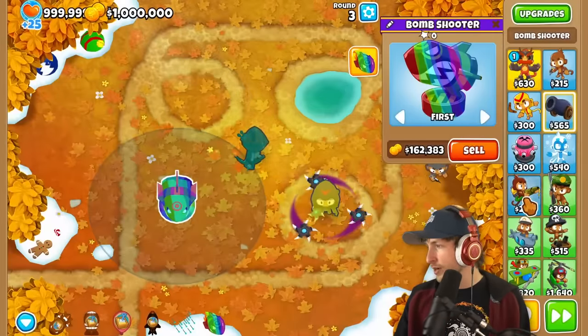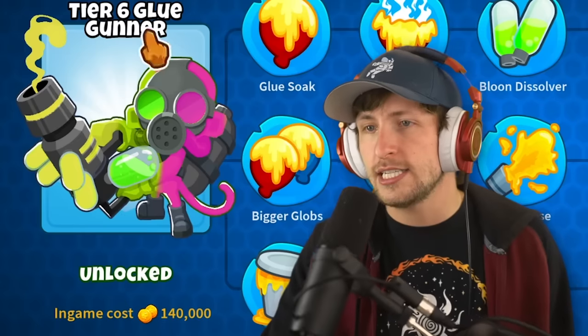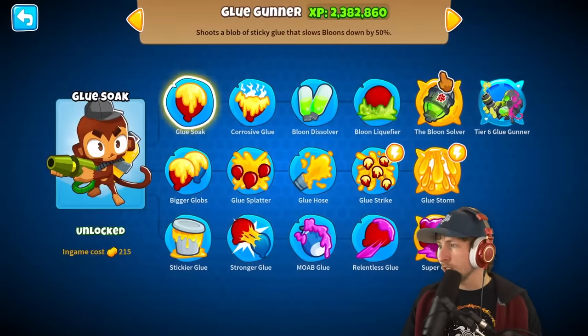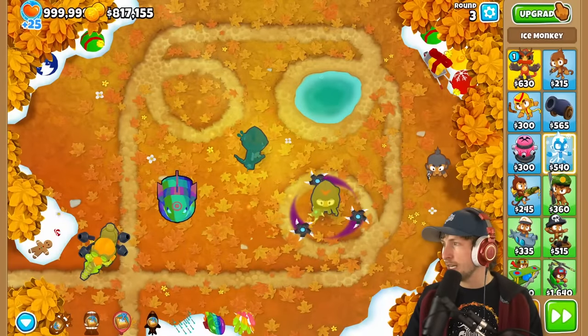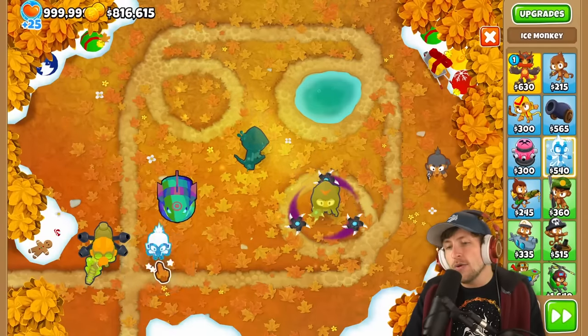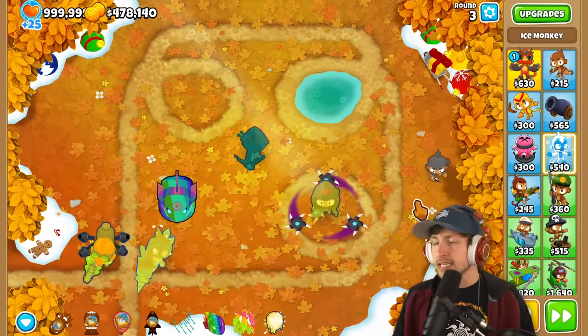That's $170,000. If you look at the glue gunner — T6, $140,000 — that's actually really cheap too. I want to see what all of these do. Glue gunner seems pretty good. Sniper monkey — or is there an ice monkey one? T6 ice monkey, this also seems pretty good. I kind of want to just test them out and see what's really going to be the main thing here.